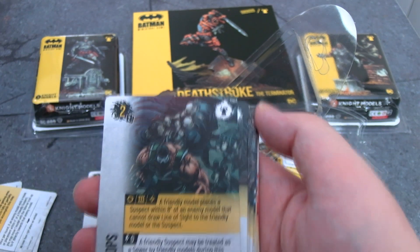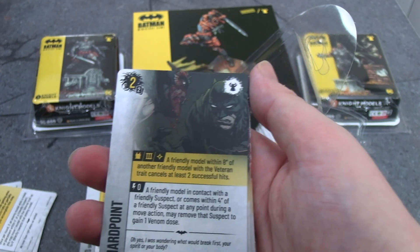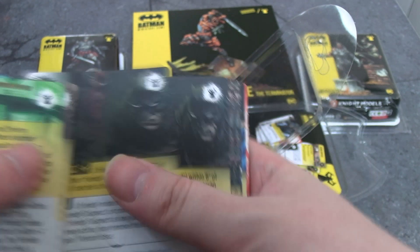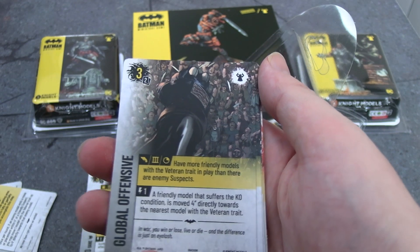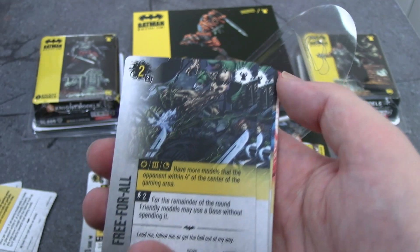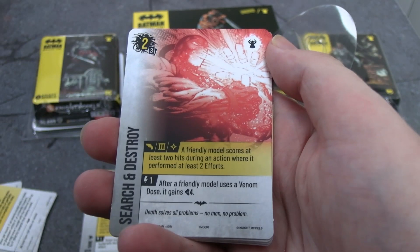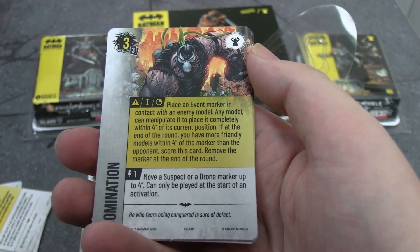Two Black Op cards. We've got Hard Point, which is Bane fighting Batman from Rebirth. Two Global Offensives — you have more friendly models with the veteran trait than the enemies have suspect markers; that's a good one to score early. Free For All — two of these; that's when Bane is beating everyone up in the asylum. Ground War — two of these. Three Search and Destroys. A lot of cards to choose from — that's good. And then Domination, which I think is the City of Bane cover. Yeah, these are up to date.